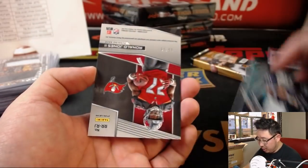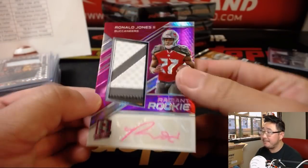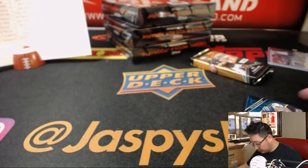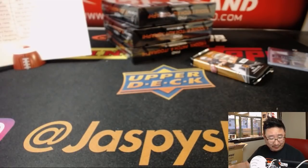And behind Peyton Manning is Ronald Jones the second, 13 out of 15, nice neon pink Radiant Rookie Patch Auto — oh, that's a nice patch in there too. Ed Ram with the Buccaneers. And the Peyton Manning will go to Jerry Bennington and the Colts — John Townsend Family Show. 420 — legal here in California.